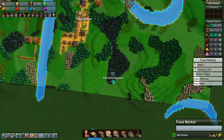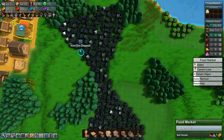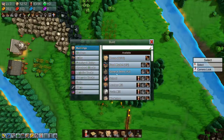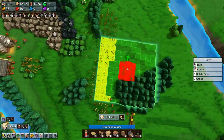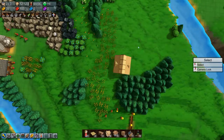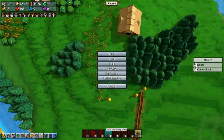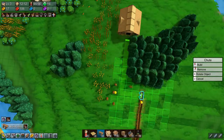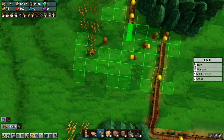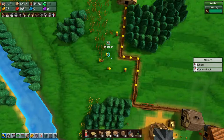We can have a farm down here for instance — actually we need to build it where there's grain. Build it right there and say grain, then we could remove a few trees and let this shoot go like that. That means we can fire all these guys.